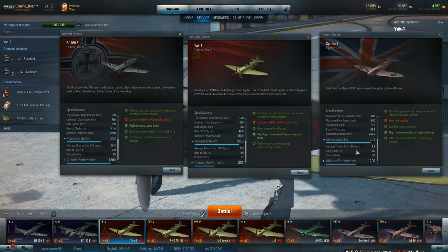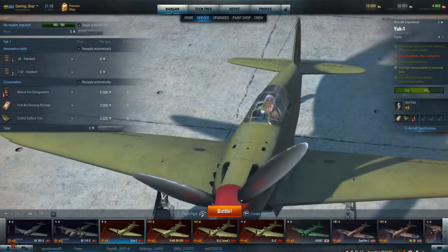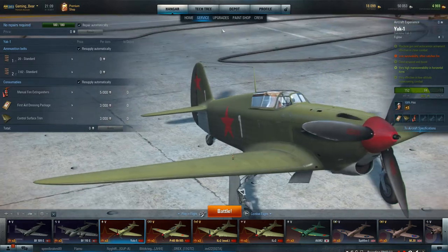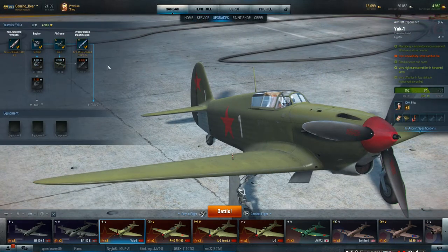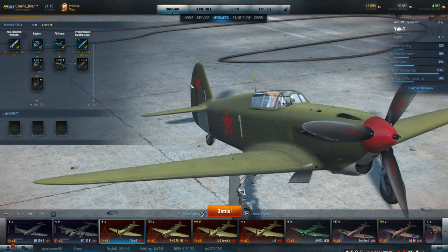Altitude performance: 800 metres. The Spitfire specialises at 1,200 metres and the BF at 1,800 metres, so you can see that this is a low-height specific piece of kit. And you can see the big gun in the nose. Looking at the gun range: 158 points of damage for the first 440 metres with the MGs, an additional 84 points out to 660 metres because of the big gun, dispersing out to 825 metres. You can do some damage at the full 825 metres but watch out for the 20mm overheating.